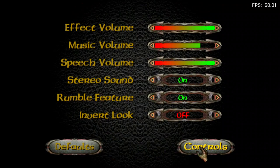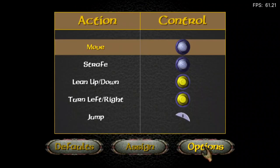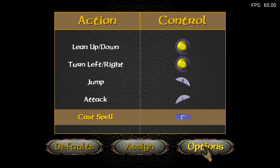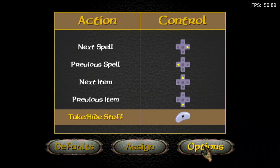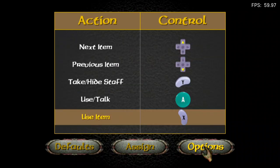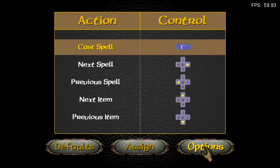There are the controls: lean up, lean up, down, turn left or right, strength, move, jump, attack, cast spell, next spell, previous spell, take or hide staff, use talk — and B is attack. The B button is not displayed anywhere.